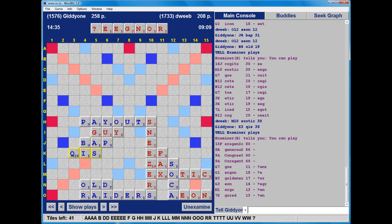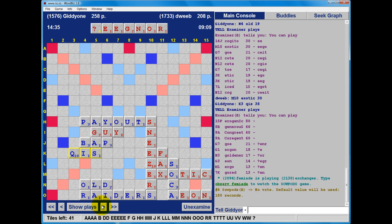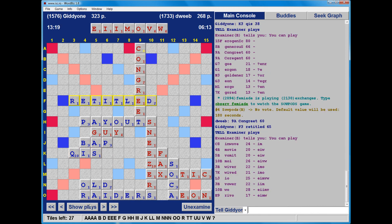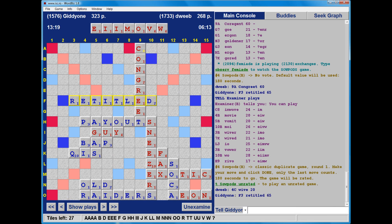So there was something onto the C: EROGENIC - should have seen that. There was also GENEROUS at B8, going through the U of PAYOUTS - quite nice. CONGREET and CO-REGENT are less good. GENEROUS is significantly better because it doesn't open up the triple word square at A8. And EROGENIC is a lot better. So actually playing CONGREET instead of EROGENIC is a significantly suboptimal play. I should have seen EROGENIC. In WOVE through the N of CONGREET - I was about 50 points behind at this point. I played WIVE, and I don't think WIVE is too bad.